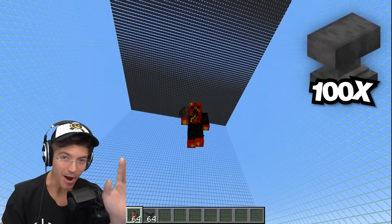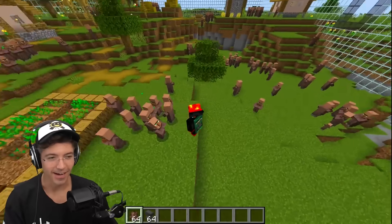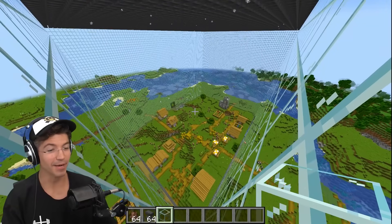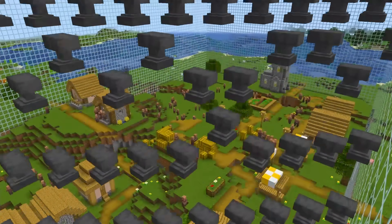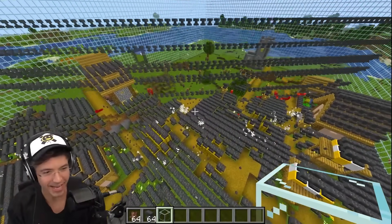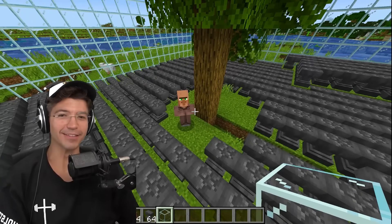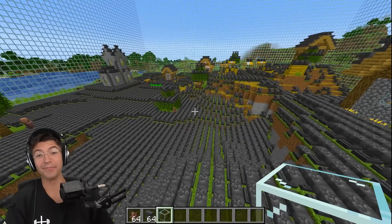What happens if you drop a hundred anvils on a hundred villagers? Are they all going to die? We've now populated the village with a hundred villagers using commands. We just have to update one anvil in the corner and then all of them drop. Is that not the most satisfying thing you've ever seen? Wait — are any villagers actually going to survive? There were some intelligent villagers who went under the tree. We had like 10 survivors, so it wiped out 90 to 95% of the village.